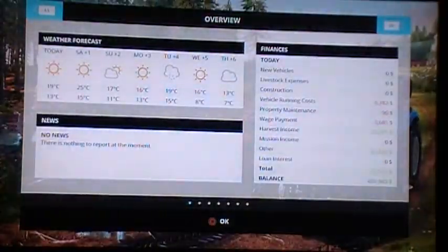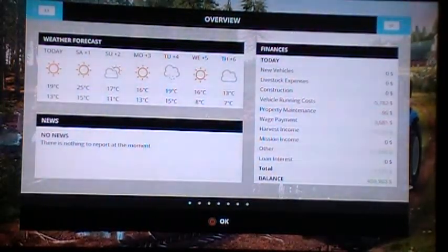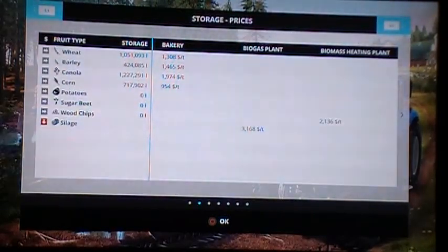Like I was saying I was going to show you — I'm not sure if you can see that — but I've got over one million wheat, 424,000 barley, 1.2 million canola, 717,000 corn. No potatoes, no sugar beets, no wood chips. And silage — yeah.